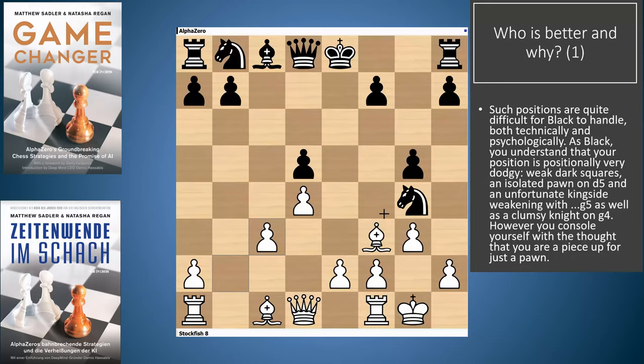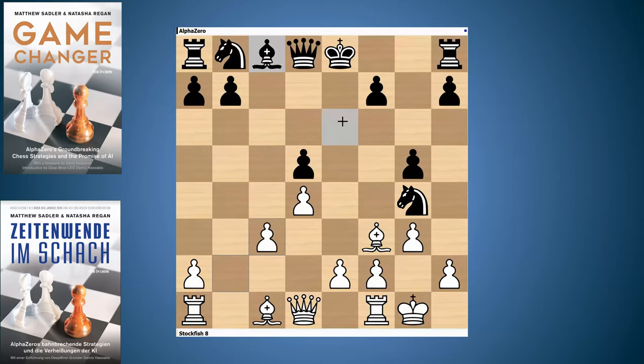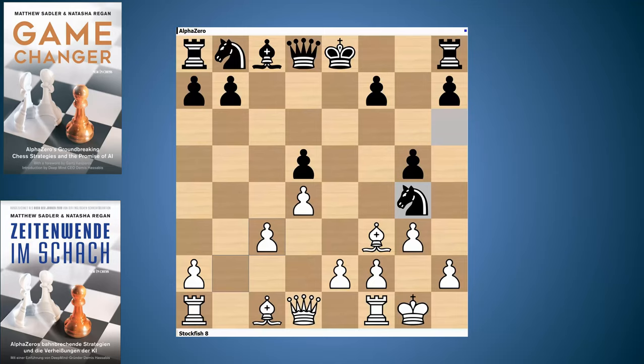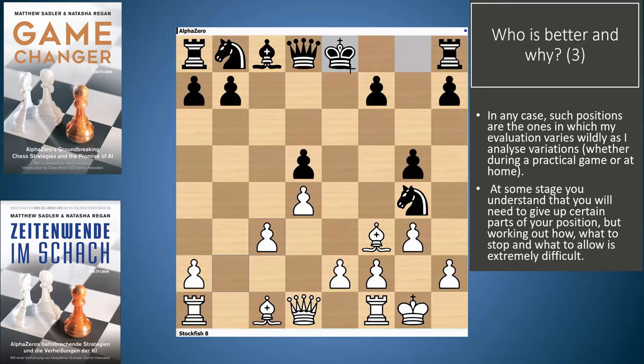Well, first of all white's only got one pawn for the piece — so as black, you're pretty cheerful. The only thing is there's a lot of loose stuff in the black position. That pawn on D5 is loose, that pawn on G5 is definitely loose, and the knight on G4 is a bit weird — you wouldn't put it there normally. Also the fact that the knight on E4 is loose gives white a possibility of playing E2 to E4, attacking the black center and also attacking the knight on G4.